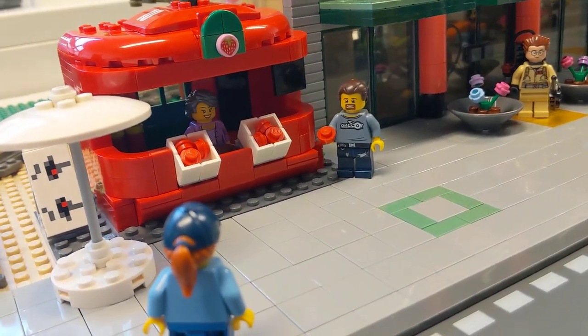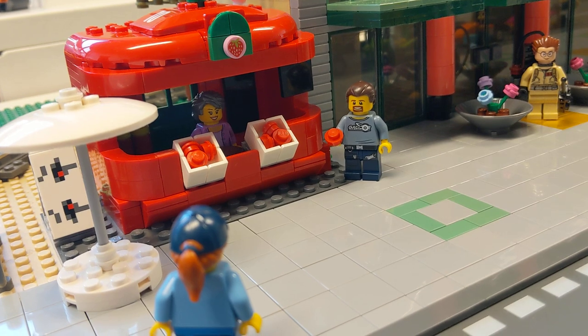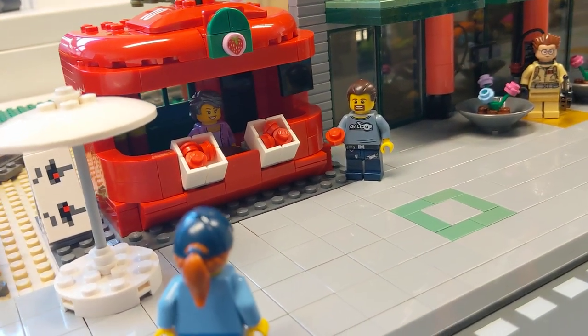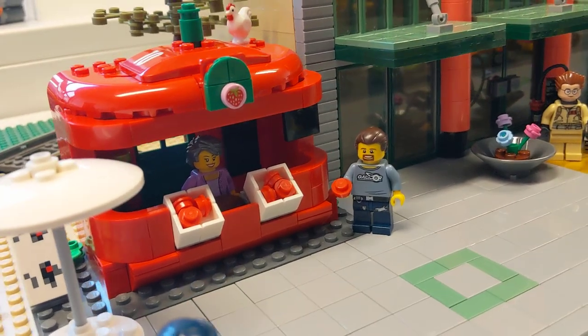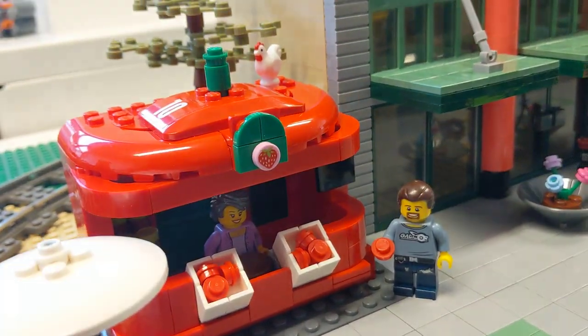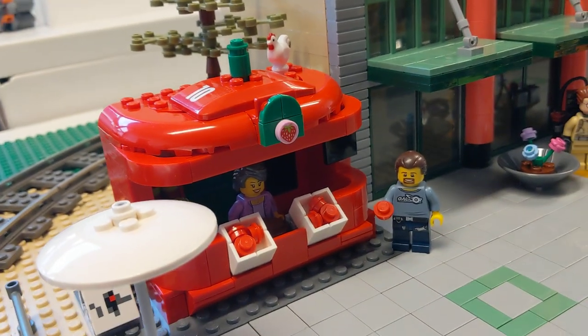And there you can buy strawberries of course. You see this guy already bought some of those. And here you see the details — this is a printed tile. It's out there and of course it fits good here.